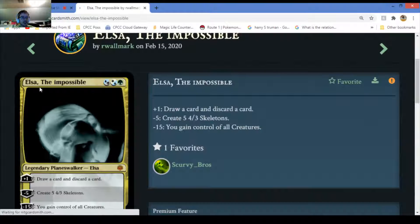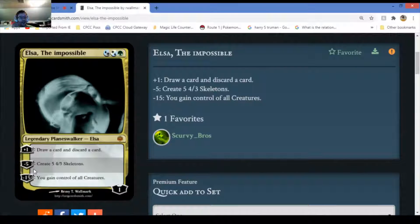Elsa the Impossible. Most planeswalkers are mythic but we'll see. Plus one - draw a card, discard a card. That is way too powerful. Minus five - create five 4/2, 4/3 skeletons. Minus fifteen - gain control of all creatures. Way too powerful. Definitely a mythic - there is no way it's not.